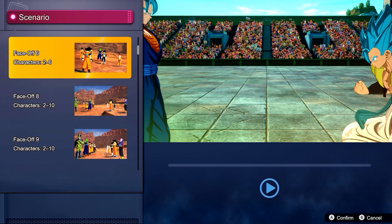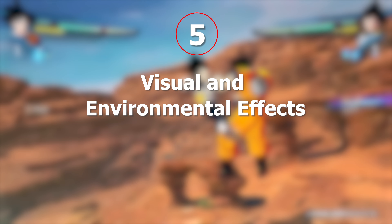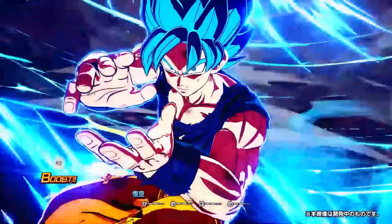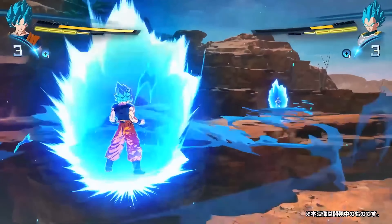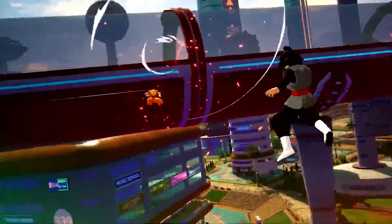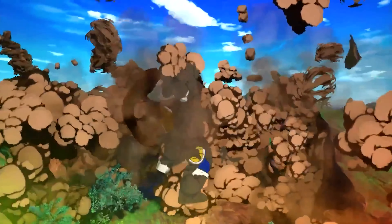Number 5: Visual and Environmental Effects. We can't forget about the new visual effects. Charging up your ki now causes wind to blast around and even change the weather. Plus, the game includes destructible environments with rocks and buildings getting smashed during intense fights.